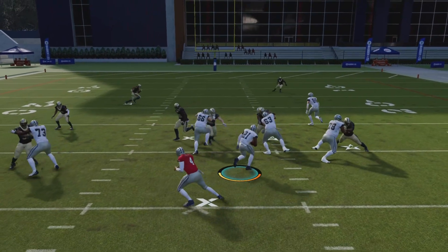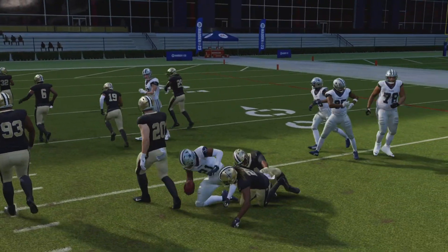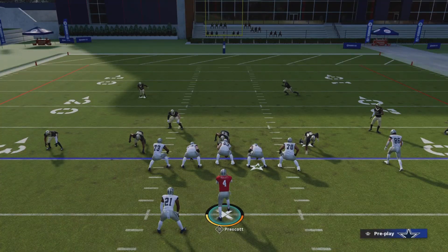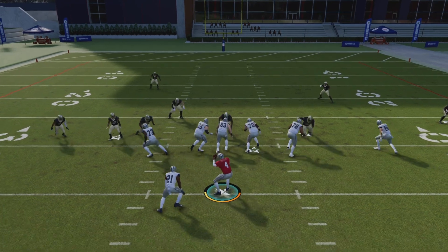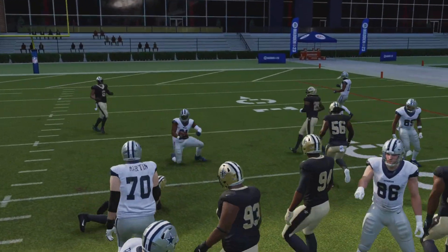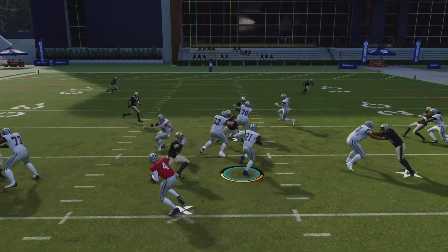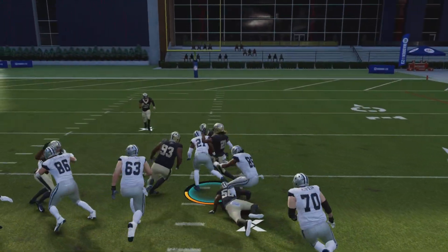Ever since that momentum — I noticed it before they put the momentum bars at the top of the screen. One team can get the momentum, so make sure you don't throw interceptions before the half. Don't just be trying to get a quick touchdown before halftime and throw an interception. That's going to give the other team the momentum, which makes it hard for you to play both offense and defense.